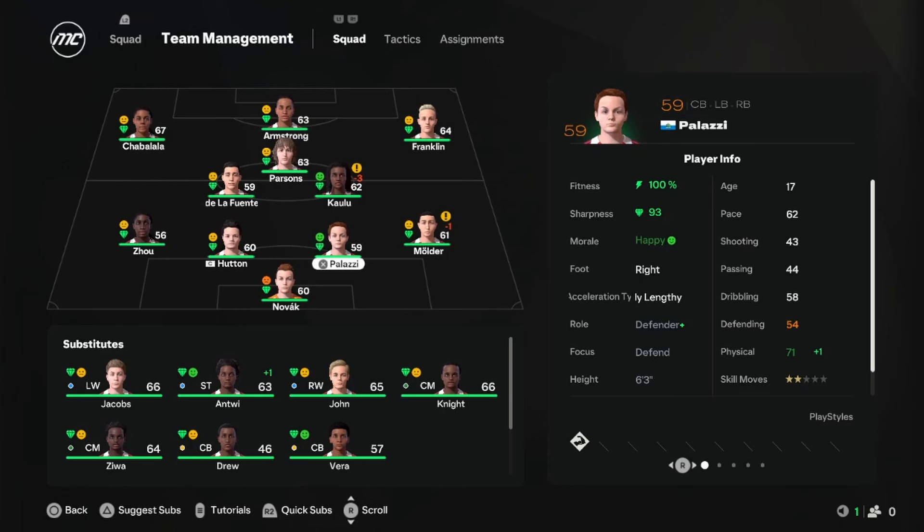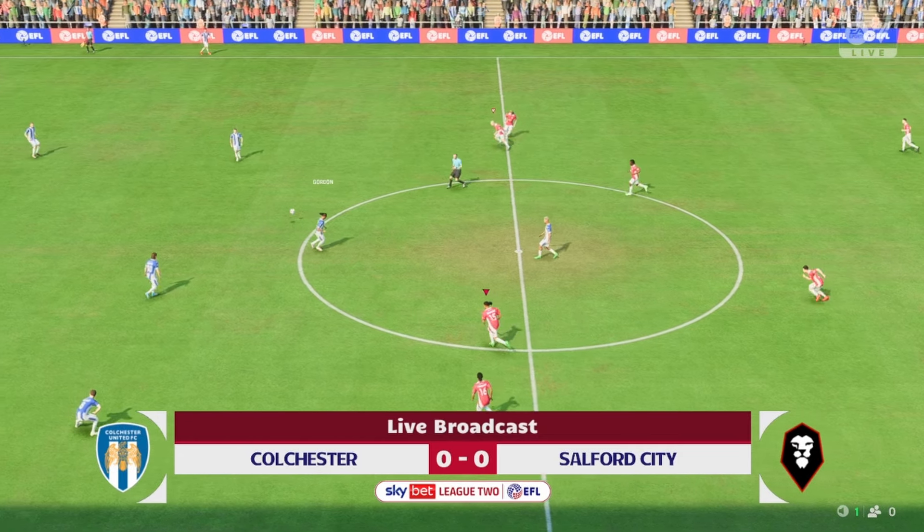This month actually has a lot of games so we're not going to get a scouting report until before the next game. Let's go over the team now — we'll start with the front three of Shabalala, Armstrong, and Franklin, who've all been doing really well recently. Then a midfield three of De La Fuente, Parsons, and Kalu. It's basically the main back line but with Mulder at right back, and Novak starts in goal because I don't give him enough game time.